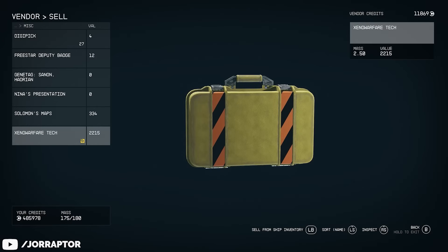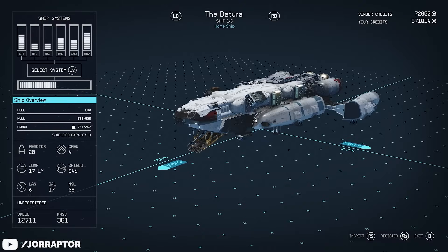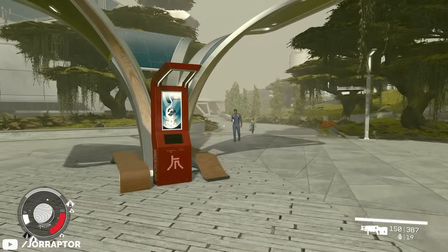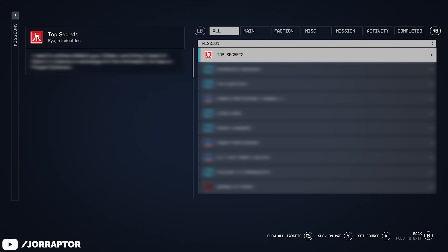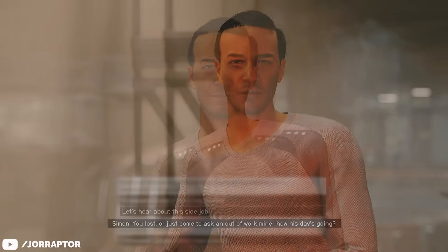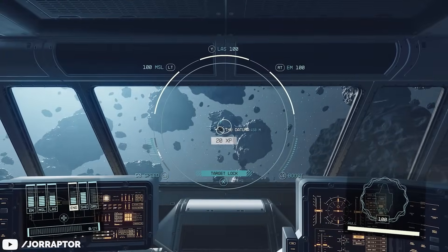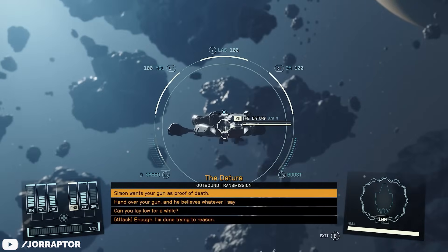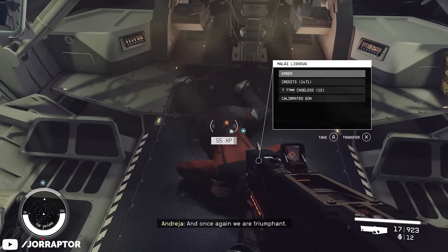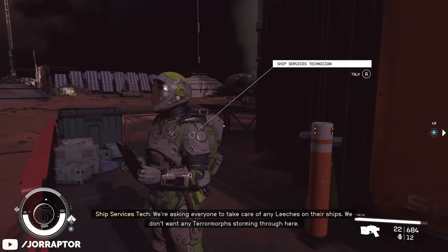There is also a faction mission that grants you the opportunity to board and steal a unique ship called the Datura. If you want to grab this one, play through the Ryujin Industries questline — which you can start from one of the red terminals like the one in New Atlantis — until you reach the quest Top Secrets. Here you'll be sent to Cedonia on Mars to talk to Simon, who has a side job available that you'll want to take. It has you hunting down a bounty hunter and bringing back her pistol as proof, so either talk your way on board or board the ship in combat, take out the pilot, and then the Datura is yours to keep. Since you then need to head back to Simon anyway for the quest, you can immediately register the ship at the Cedonia spaceport.